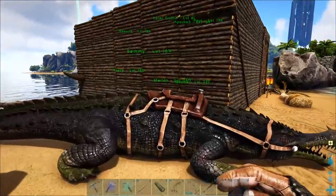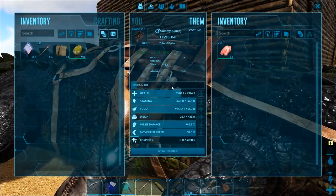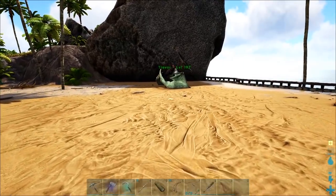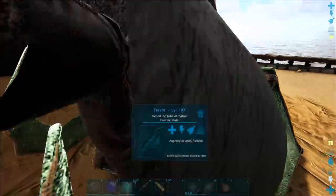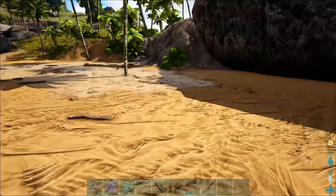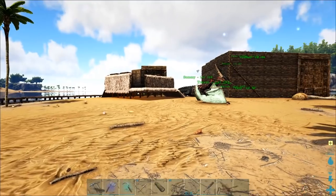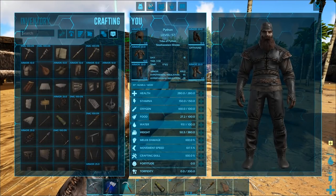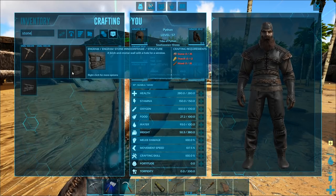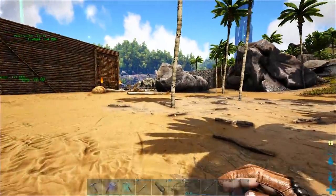All right. You're looking pretty good there, buddy. So I'm just going to leave you there. Ladies and gentlemen, we are going to try to plot out the foundations of our brand new, slightly more epic base. And this time, I think we're going to make it out of stone. It's going to take a while to get all the resources to do this, but we're going to do this, my friends. It's going to be amazing.